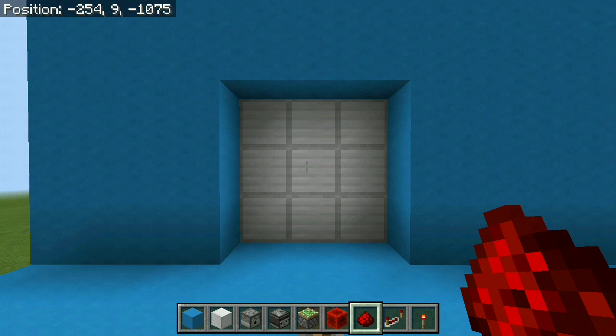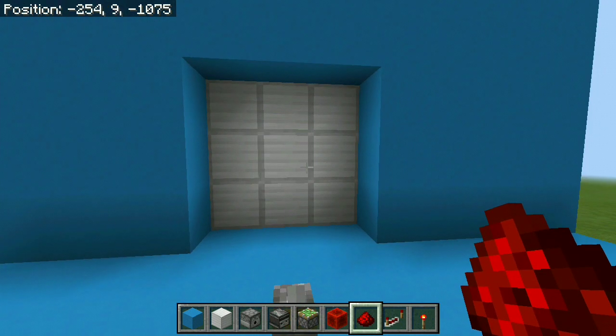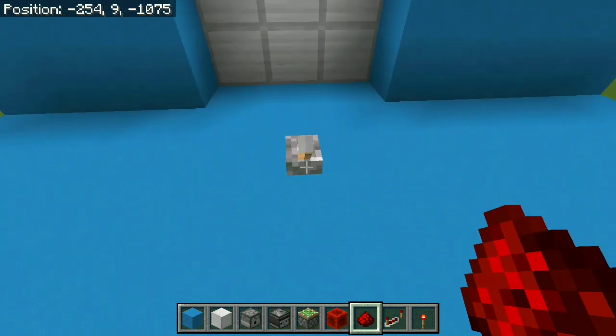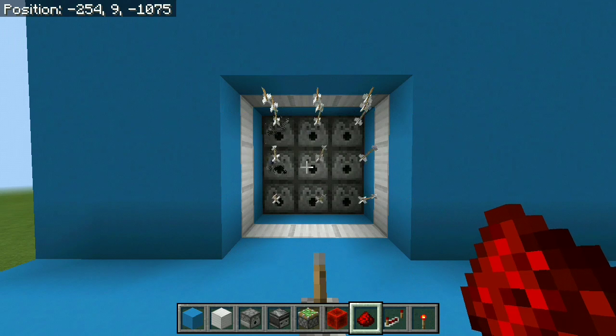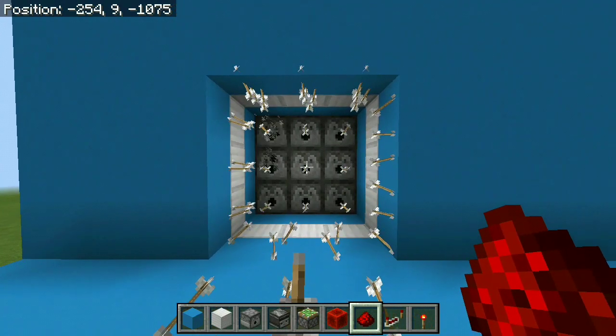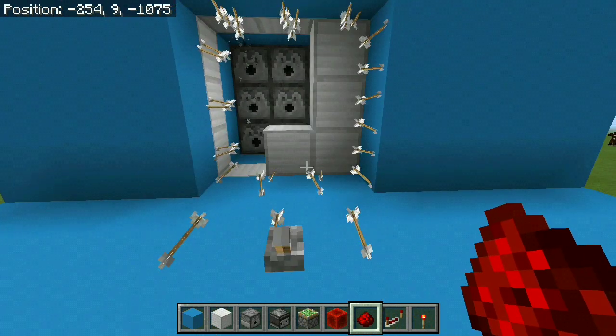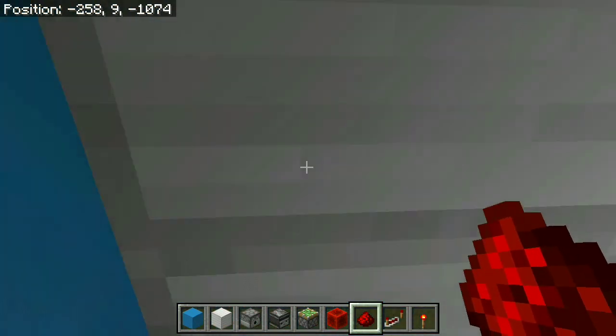You guys probably just want to see this in action, so when I press this lever, the door is going to open and then the arrows are gonna start shooting at us really rapidly. You can see the arrows are just gonna start shooting at us, and if you don't have any armor, this is definitely going to kill you. They're just gonna go on and on as long as we have arrows in them, and of course to stop it we need to close the door — you can see the arrows are gonna stop shooting.